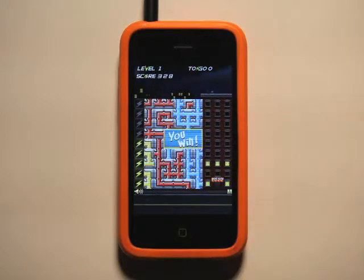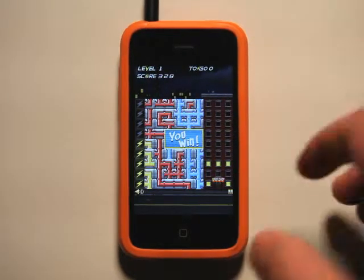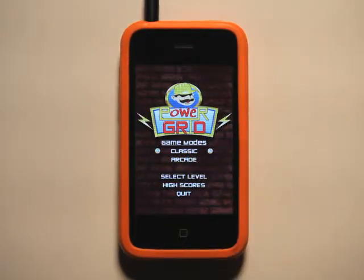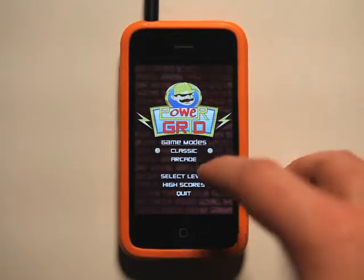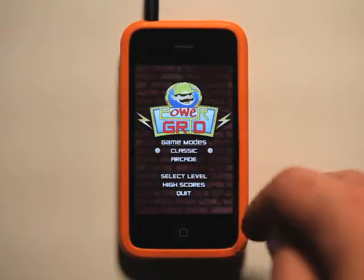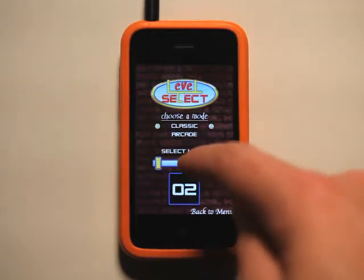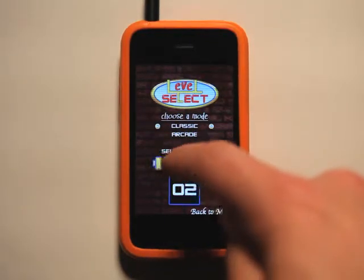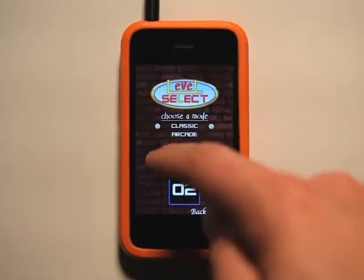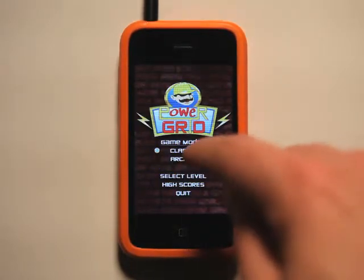These lights are going to go out quicker, and if you don't get the connections made in the right amount of time, then you're going to lose. You don't want to do that. So we can go and view the high scores — I just got that score right there. I can select a level, start out at a higher difficulty, but I can only select as high as I've made it. Go back to the main menu.